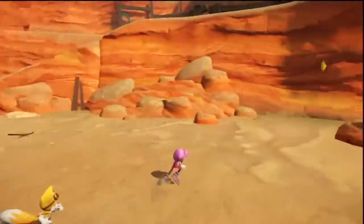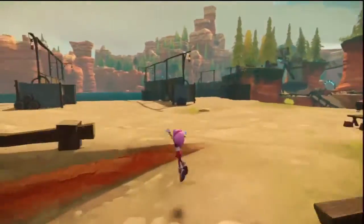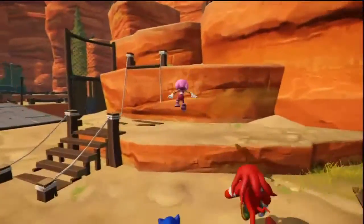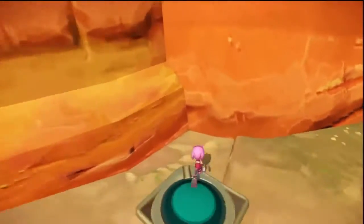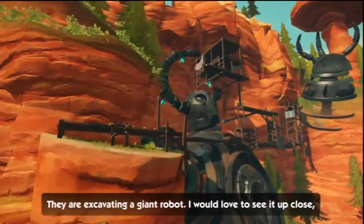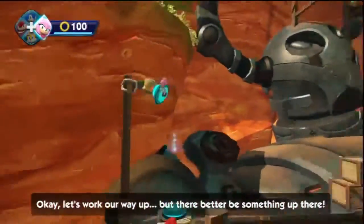Do they even explain what these crystals are? I assume they did but I wasn't paying attention. What was I supposed to do? I have no idea where I'm going. They're excavating a giant robot — I would love to see it up close, but the scaffolding isn't done. I wonder if there's a way for us to help them out. Let's work our way up, but there better be something up there.